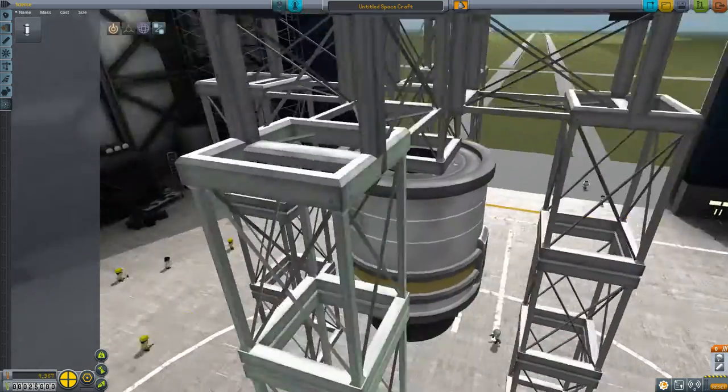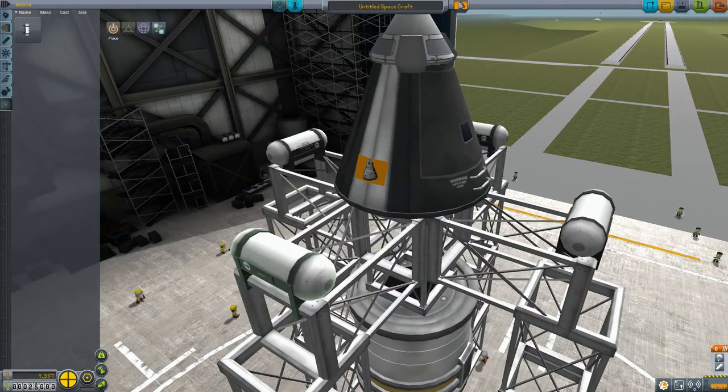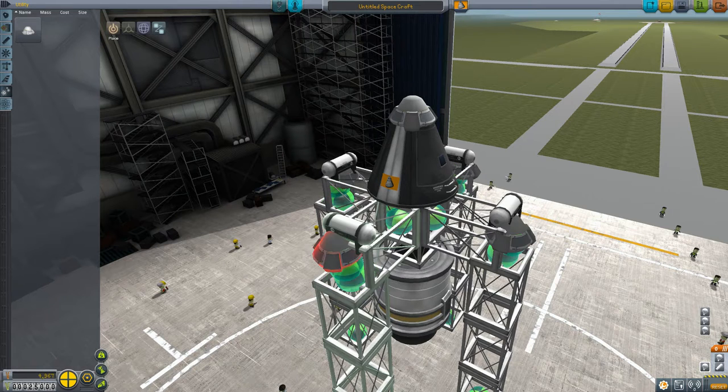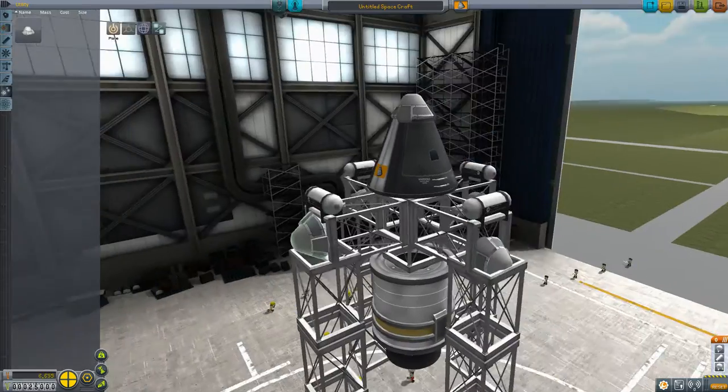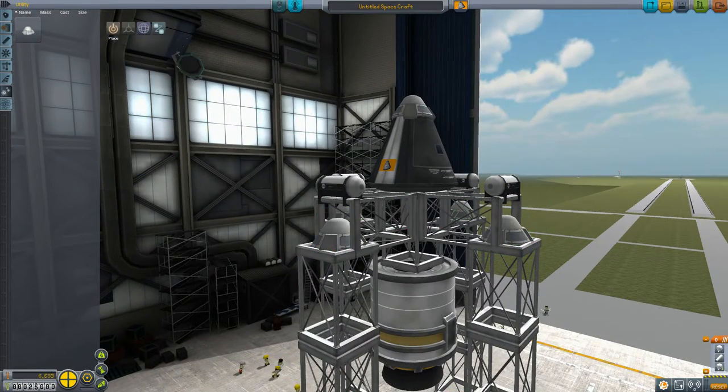I don't believe I've left any cheats on — let me just check that tab. Nope, no cheats on. Sometimes I'll play with part clipping just because it really opens up the capability of what I can do, but I don't know if anybody watching considers that cheating, so we're not going to go there. I'm just going to go ahead and install some more parachutes and see how this goes.